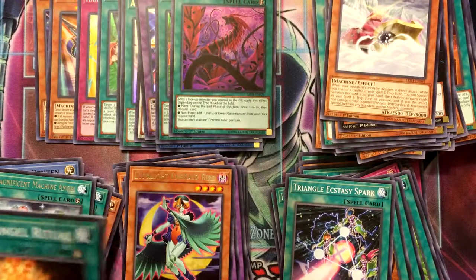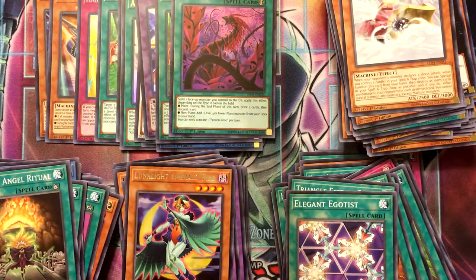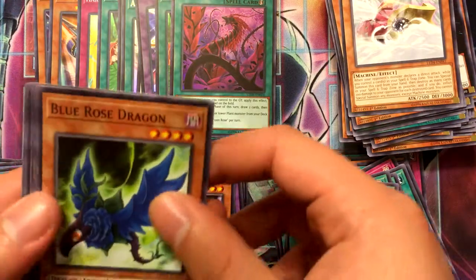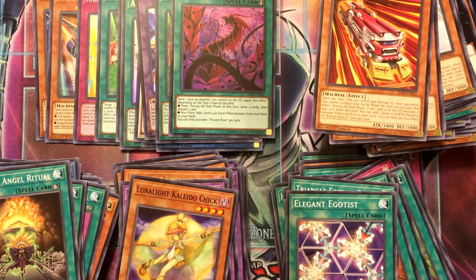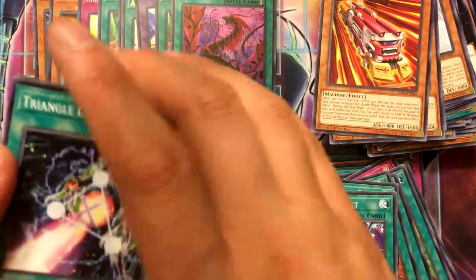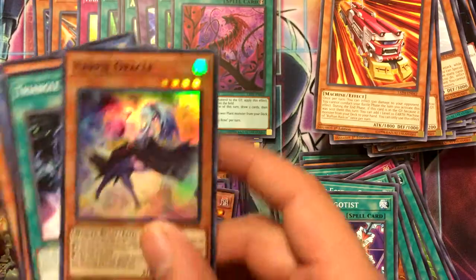Emerald Bird — and we're down to our final three packs. One more holo would be nice. Blooming of the Darkest Rose. RB Oracle — sweet, this is the other cover card. Super Rare, really nice, I like it, very gorgeous.